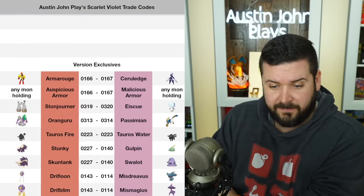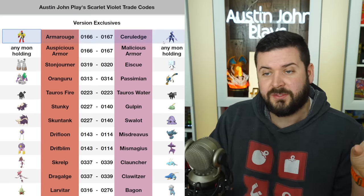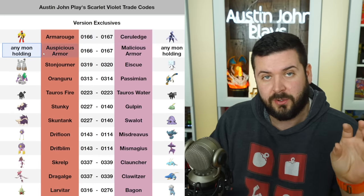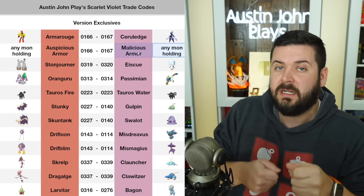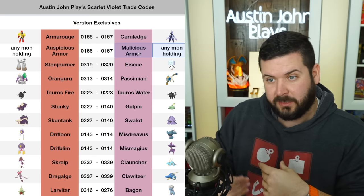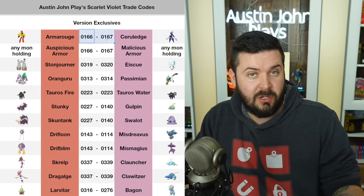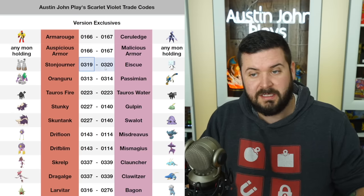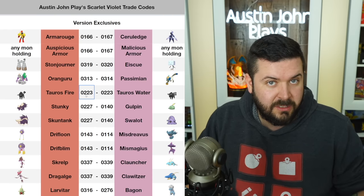Moving into version exclusives: Armarouge and Ceruledge — I've censored Pokemon that haven't been officially revealed. The code is the same for both, representing any Pokemon holding an Auspicious Armor versus any Pokemon holding a Malicious Armor. When on the trade prompt screen, be sure to go to 'Inspect Other Pokemon' and look at the held item. If you have an Armarouge, enter this code; if you have a Ceruledge, enter the same code, so you're in the same trade together.